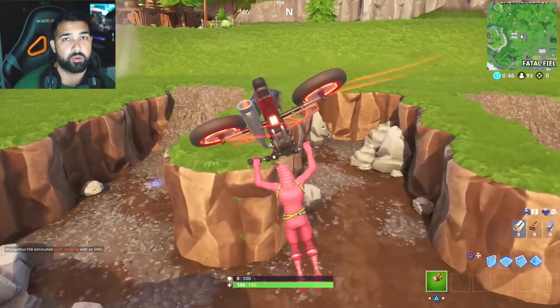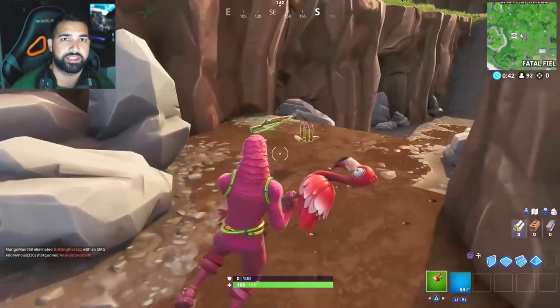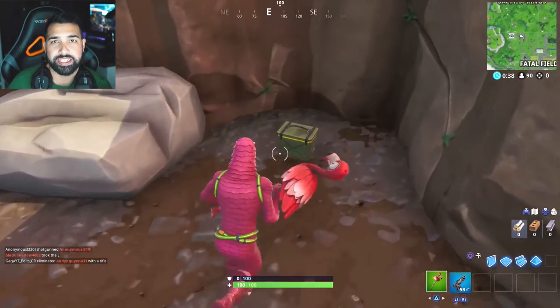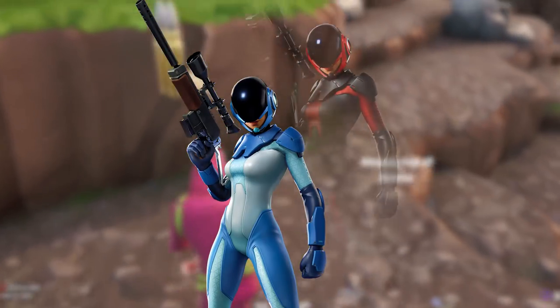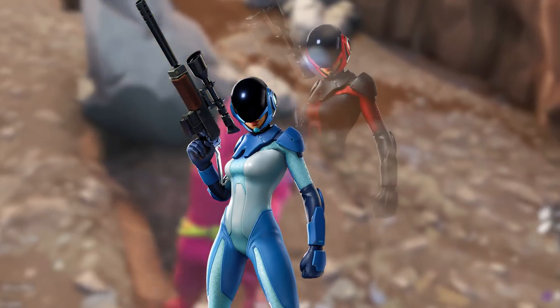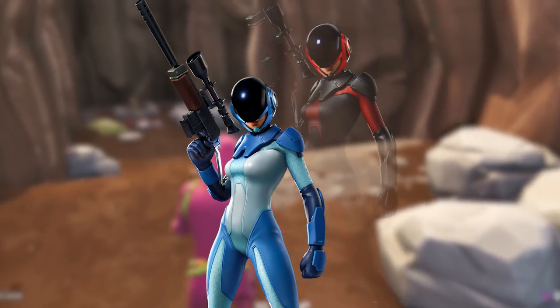At first I thought the futuristic theme was not going to be a good fit for Fortnite, but it turned out that some of these season nine skins are pretty freaking cool. So without further ado, let's get into the skins — make sure you let me know in the comments what you think. The first skin I want to showcase is the Astro Assassin, which is going to be an epic outfit according to the leaks. The description reads: 'Out of this atmosphere.'